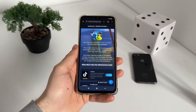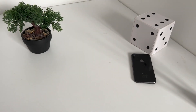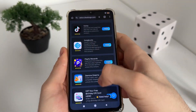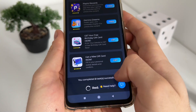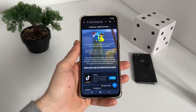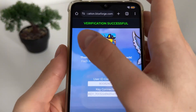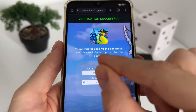Let's see together what will happen and whether it actually works. One minute later — okay guys, I've just completed both tasks from the list. I got the message saying two tasks completed successfully. I waited about one minute and then — nice! Verification successful, thank you for passing the bot check. The fish macro script is being imported to your account.